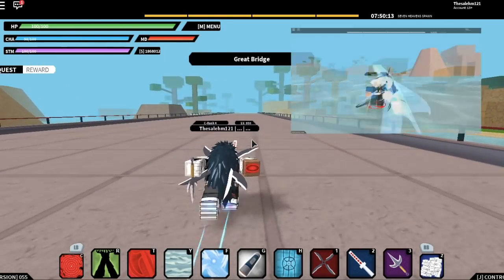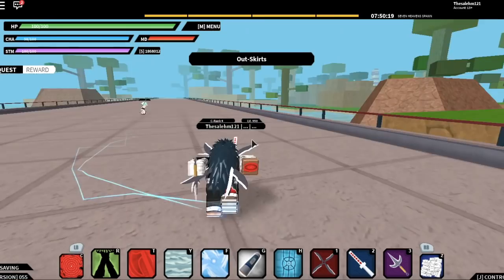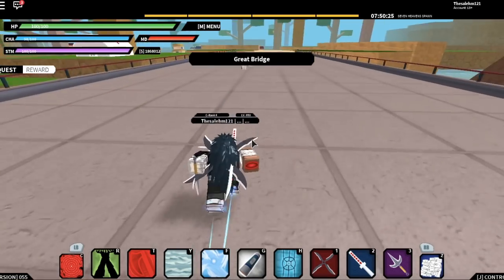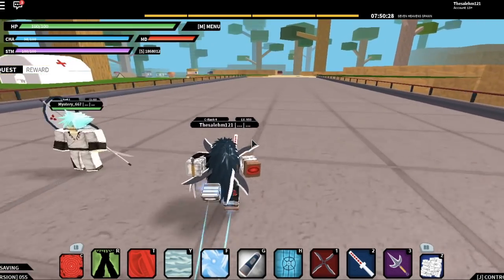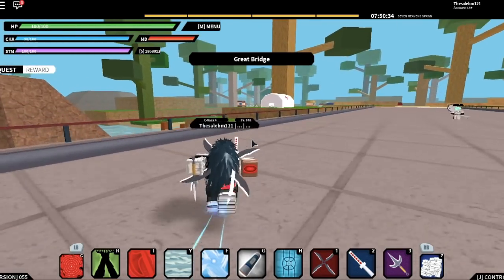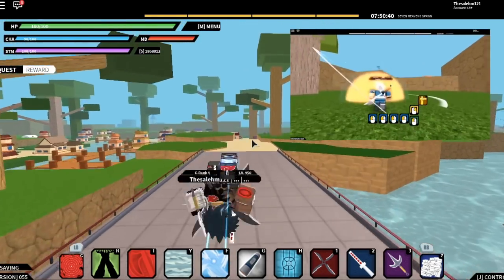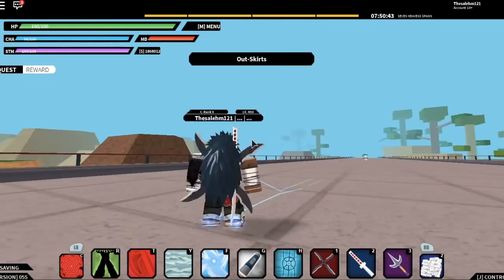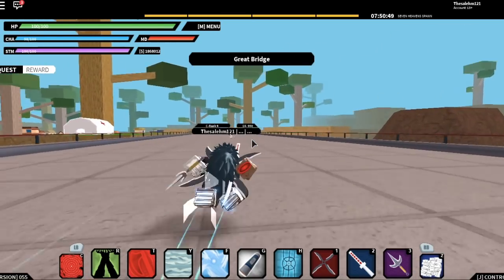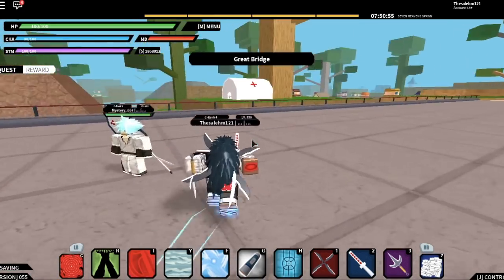The second move is a Chidori combined with the black stuff — I don't even know what those black things are called — but it's combined with the black stuff which makes it super lit. It pulls your opponent in while using that Chidori move, and once you land it, it does a pretty good amount of damage. The last move drops stuff from the air — like the Rinnegan's last move when it brings your opponent up into a big rock, but it drops rocks. A lot of them. So when you're fighting an opponent you can use the last move and it starts dropping rocks from the air, doing a pretty good amount of damage.